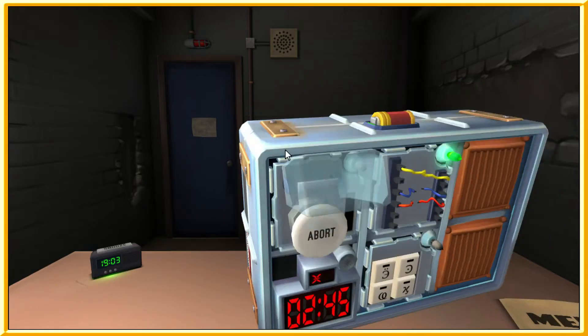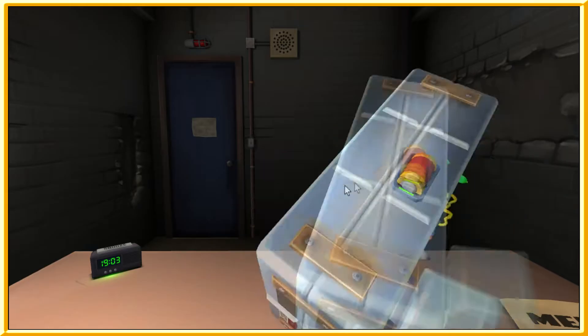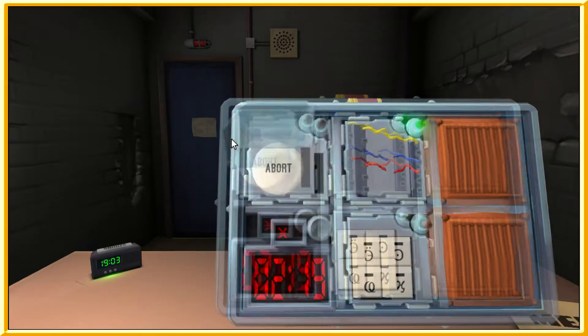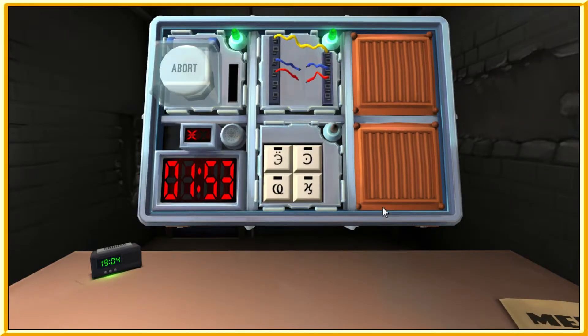If the button is white and there is a lit indicator with the label CAR, hold the button and refer to releasing a held button. There is no lit indicator saying CAR. If there are more than two batteries? There is one battery. Two and a half minutes, Adam. It's not yellow, it's white. If none of the above apply, hold the button. I'm holding it — the light is red and pulsing. Release when the countdown timer has a one in any position. Done.